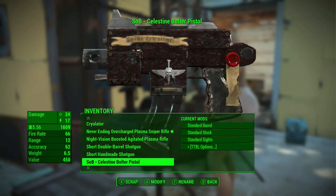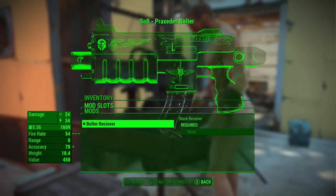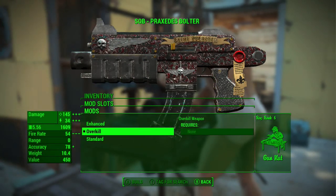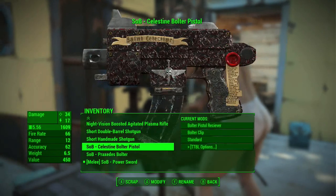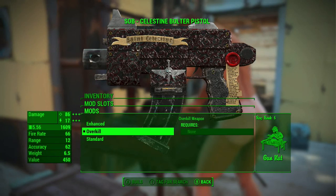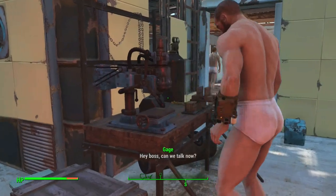At the weapons workbench - we've got a bolter here. Not much really changed with that, but it changed the overkill - nice. There are more upgrades available.